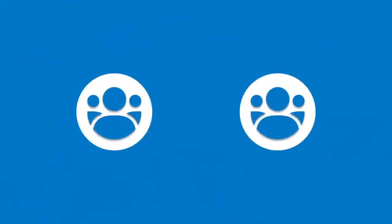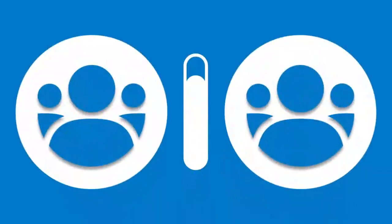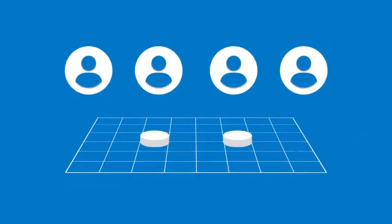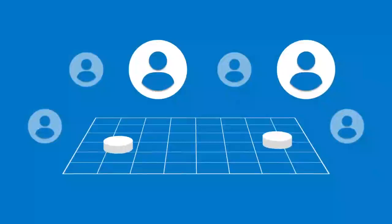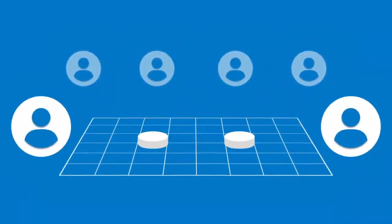There are three ways to play in the VEX IQ Robotics Competition. First, two teams will collaborate in 60-second Teamwork Challenge matches, working together to maximize their score — both teams receive the same points. Each of these teams consists of two drivers, one robot, and one loader. One driver operates the robot for the first half of the match, the other for the second half, and the loader performs their task for the full 60 seconds.